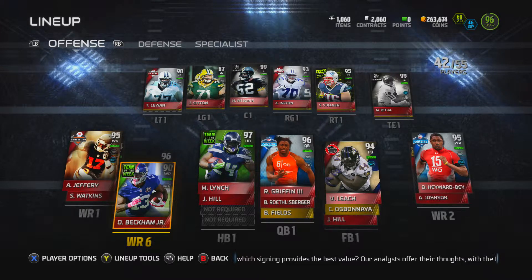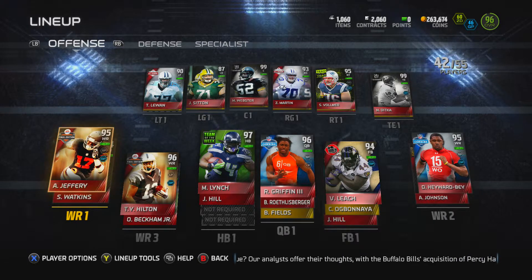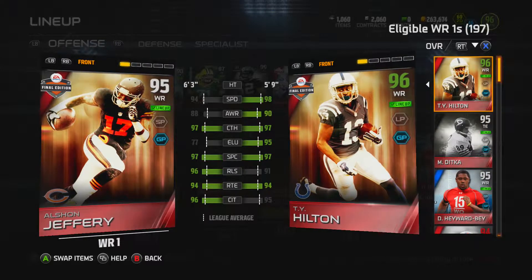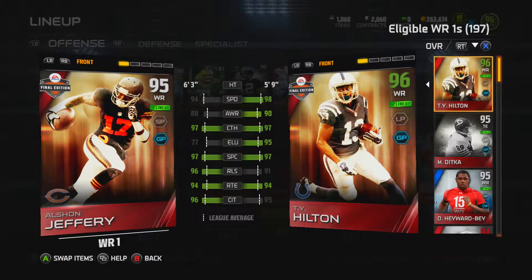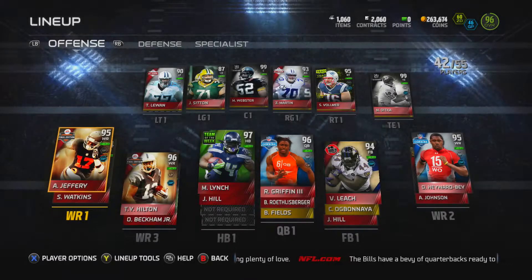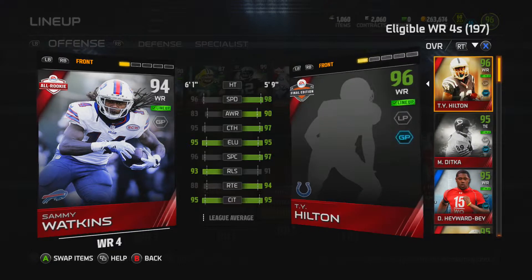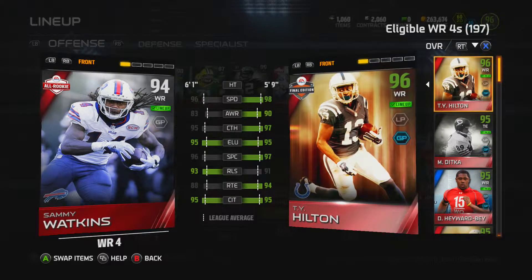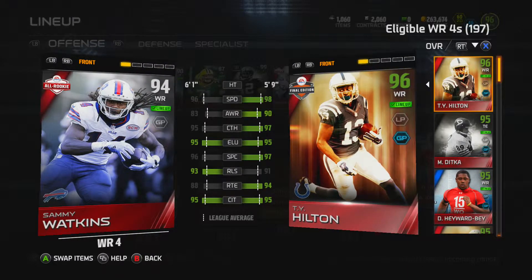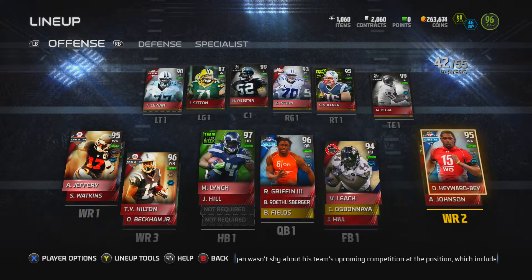On the outside, Alshon Jeffery Final Edition — this dude's a monster. He's obviously not super quick but everything else is fantastic: catching in traffic is pretty decent, his release is good, and the spectacular catch rating is pretty good as well. His backup is All-Rookie Sammy Watkins, who I like more than a lot of people do — he's pretty elusive, his catching in traffic is good, and his speed is up there.